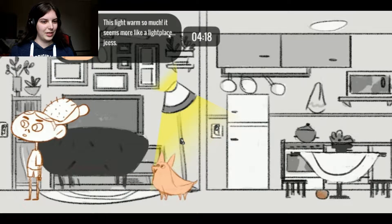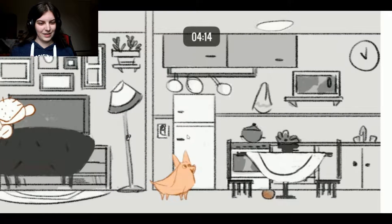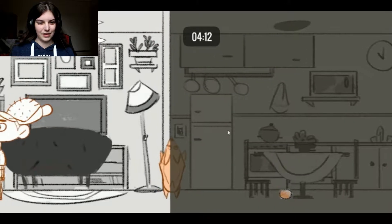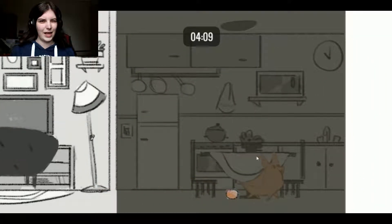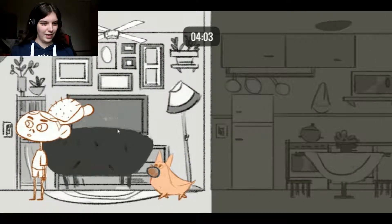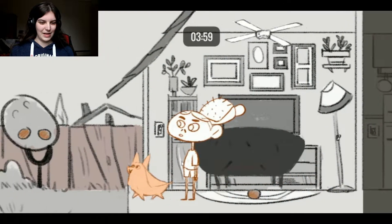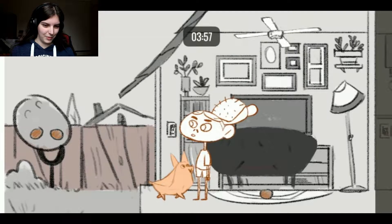This light warms so much, it seems more like a lightscape. We get in the fridge, distract the owners. Oh, we turn off the light in here. Maybe I'll just throw it at him — take that. Nope, I got the wrong one. Why do we need an apple? What is he even doing? Turn the light off in here just to be a nuisance.